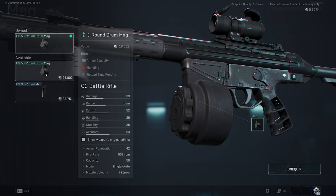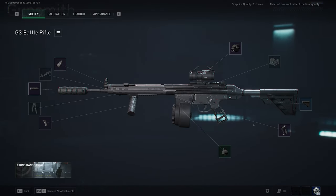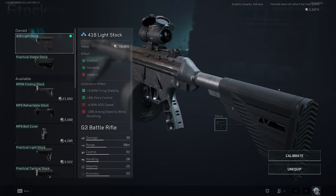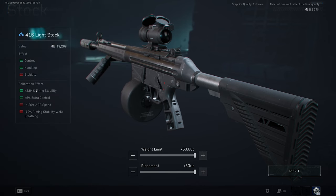Go ahead and get a 50-round drum mag if you can. If you can't afford it, you probably shouldn't be doing this build, but you can do the other one. Get the skeleton grip and calibrate it for movement stability and extra control. This stat right here — aiming stability while breathing — it's going to sway, so you need to get in the habit of holding your breath when you aim in. The lungs and breath-hold in this game is actually very long, so touch shift and put it on a toggle if you want. Mine's on a toggle. Then go to the 416 light stock — you don't have to go crazy here, it doesn't make that much of a difference. Max it out for firing stability and extra control.